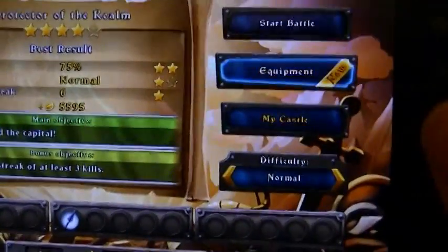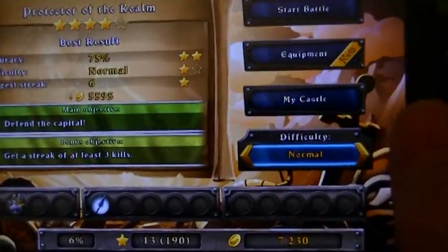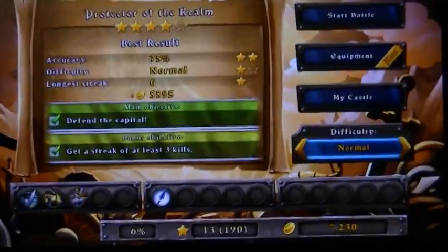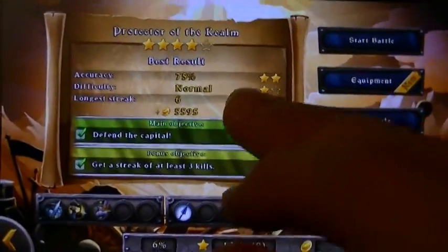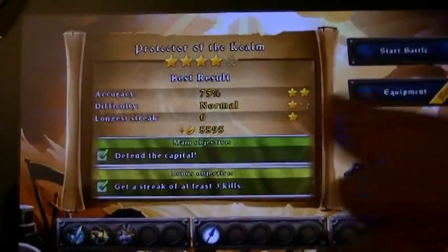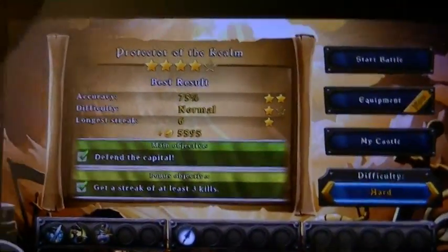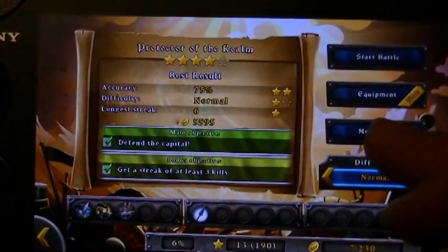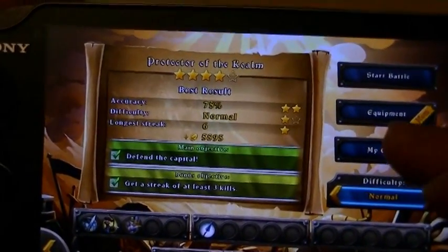Before you go into a level, once you've unlocked certain stuff, you can go to your castle and change your difficulty, which is one of the star requirements. You can get two stars for difficulty — playing on normal gets you one star, playing on easy gets zero stars, and playing on hard gets you two stars. For now I'll just be playing on normal since that's what I've beaten this level on.